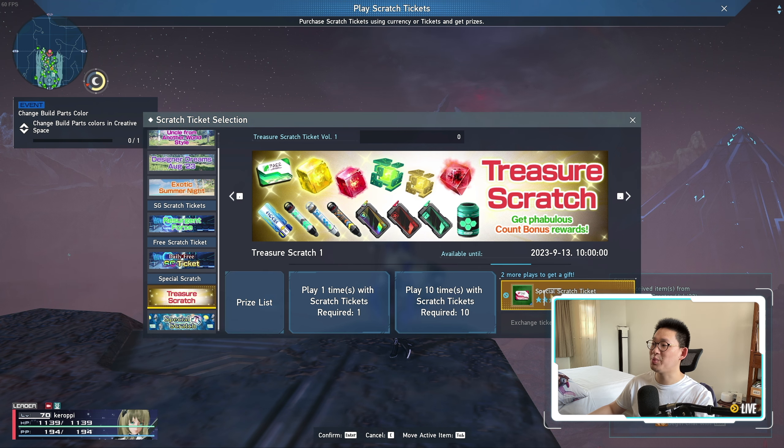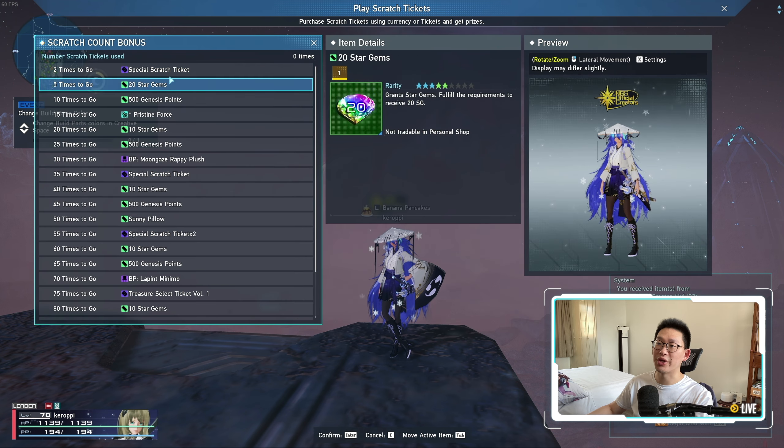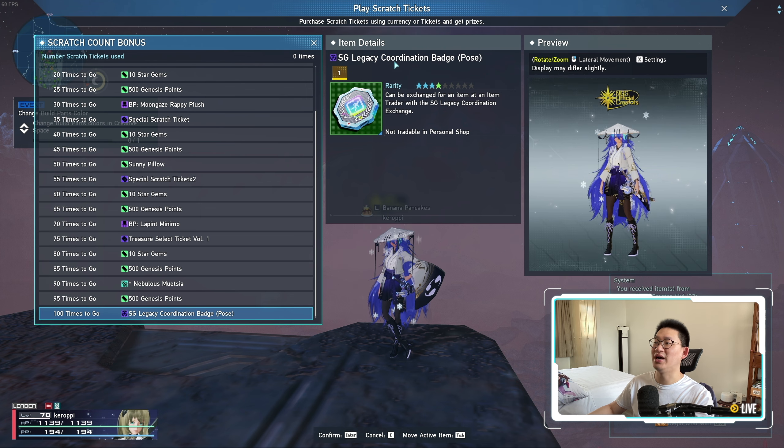Even if you have the worst luck possible, you are guaranteed a bunch of rewards from the scratch count bonuses. Scratch 2 times and you're guaranteed a special scratch ticket; scratch 5 times and you're guaranteed 20 star gems, and so forth. You want to work through this to get your SG Legacy Coordination Badge. If you do everything, you'll get way more than 100 scratch tickets since you're guaranteed 3 every single day. Even without doing any Urgent Quests, you'll get around 90 tickets — run a couple extra Urgent Quests and you'll easily hit 100.